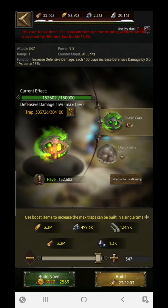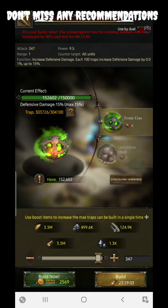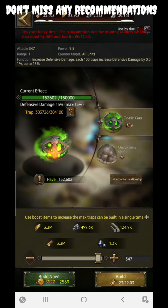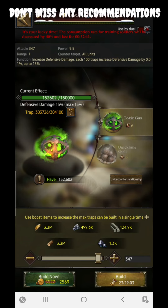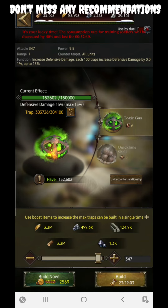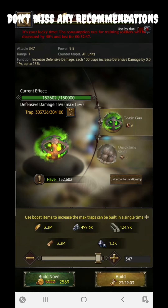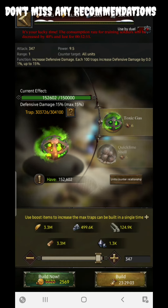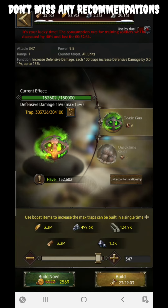The next section is the Fortress. In the Fortress section, in the trap, the Toxic Gas — if you train around 150K of toxic gas in your castle, you are going to get 15 percent max of the defensive damage. Don't miss out this particular thing; this 15 percent is going to help you a lot.